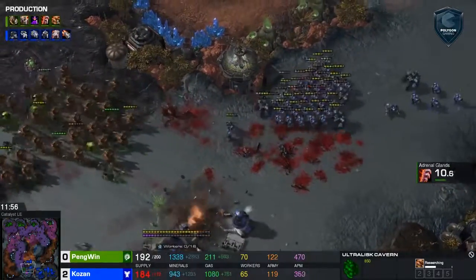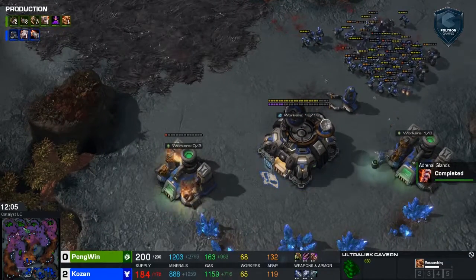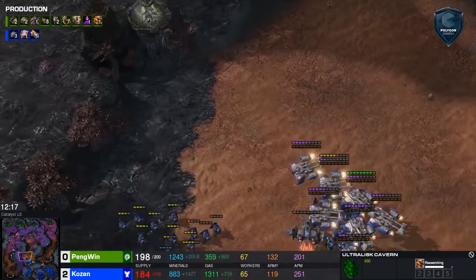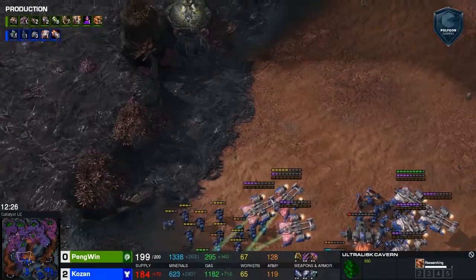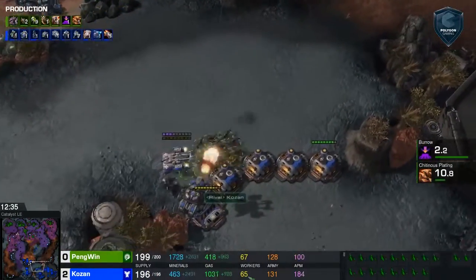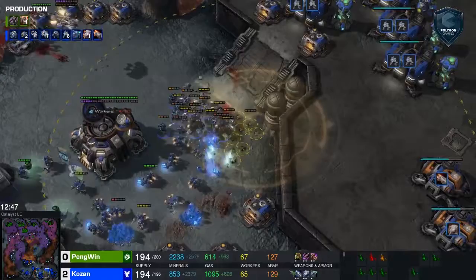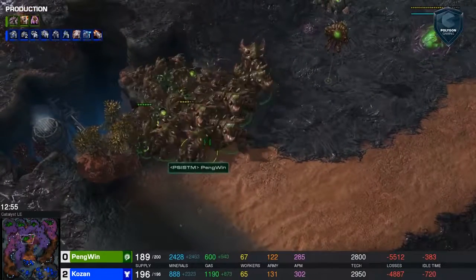Kozan pulls his army back, so it looks like it's going to be tit-for-tat as they take out each other's bases. The tanks are lagging quite a bit behind, so his bio army is a little bit forward and exposed. Penguin is going to be careful. Creep spread is extending now into Kozan's third base. He wasn't able to take out his third base, but Kozan does have the fourth. The upgrades are finishing up for Penguin, so this is turning out to be an exciting game. This is pretty intense. Nice little run-by here picking up a Marauder and a tank, skirting right into the main, though the main gets closed off.